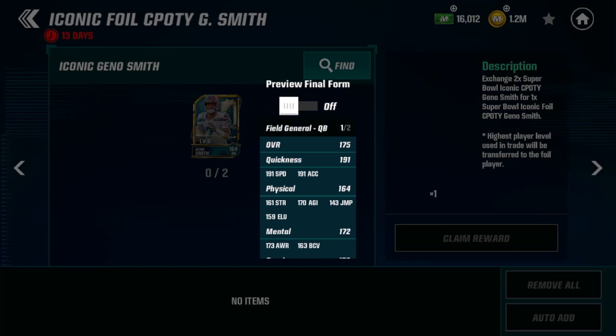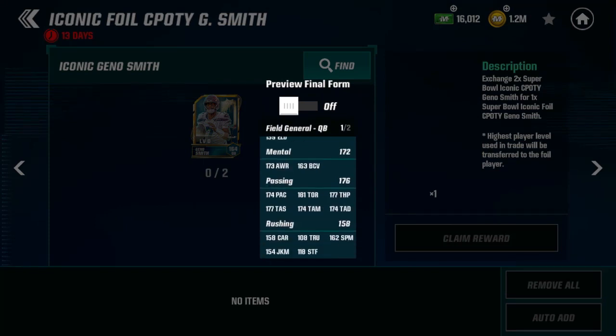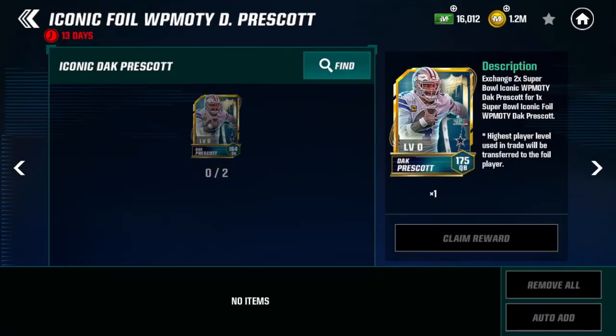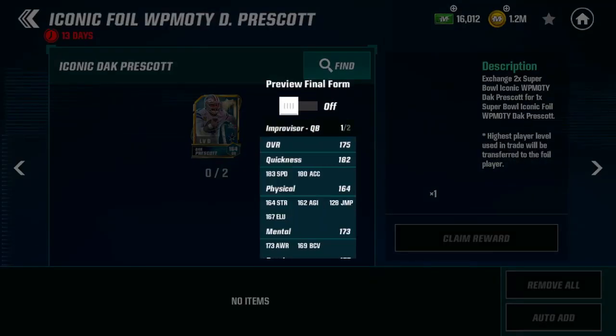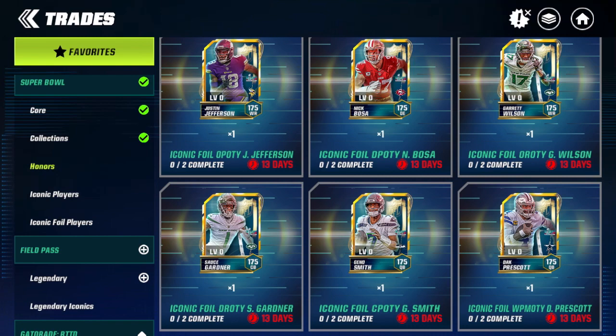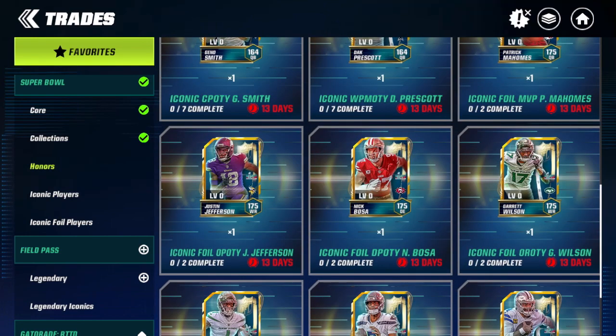Geno Smith is the fastest of the three quarterbacks at 191 speed. His throwing stats: 177 throw power (11 less than Mahomes), 181 throw on the run, 177 short, 174 mid, and 174 deep — not a bad quarterback at all. Dak Prescott has 183 speed and 177 throw power, 176 deep, 176 mid, and 178 short. For a quarterback in the NFL honors program, I would go with Patrick Mahomes or Geno Smith as the two best options.